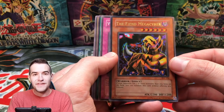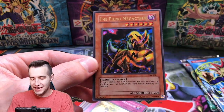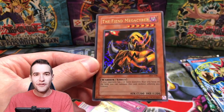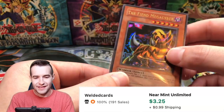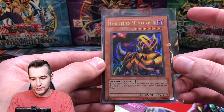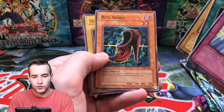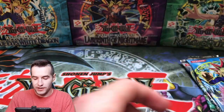Ultra Rare! The Fiend Mega Cyber — that is super cool, check that out guys. Ultra Rare pull, very good, that is super nice. So we now have an Ultra Rare out of two packs — that's crazy. Burning Land, Darkfire Soldier, the Bite Shoes, and All Seeing White Tiger.